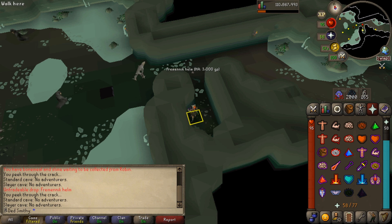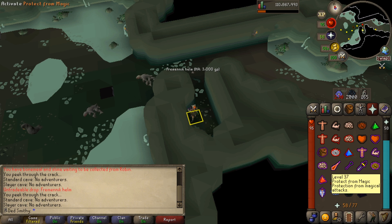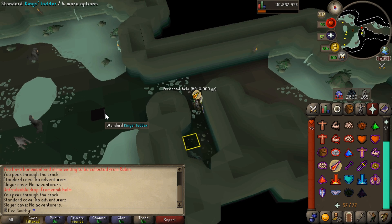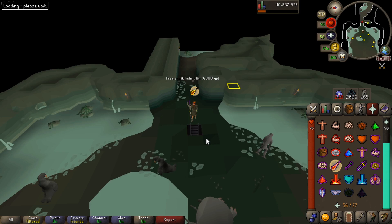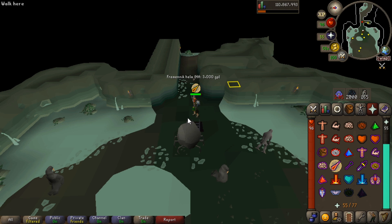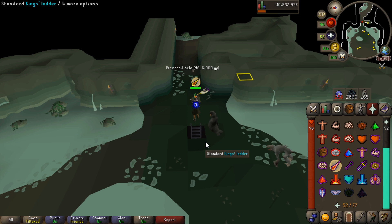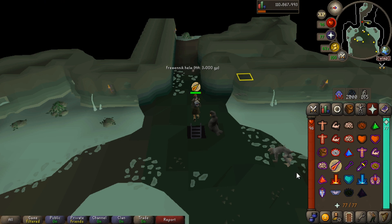Once we've found a world with no adventurers in, we're going to need to do the up-down method before we get Prime and Supreme into the right positions. We want to get Supreme not hitting us and get around either the right or left side depending on where they're positioned. Whack on protect from mage and let's get gaming. Drop down — if we can see Supreme is hitting us we need to go up. Drop down again, still within aggro range. Drop down again — if you need to, go back into the safe spot and let things chill.